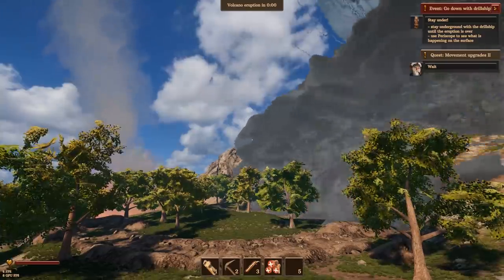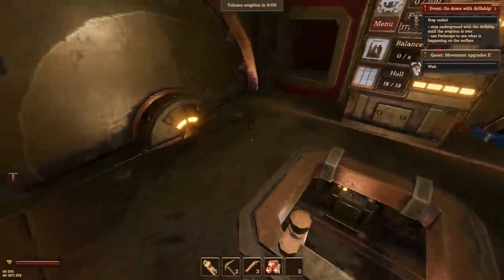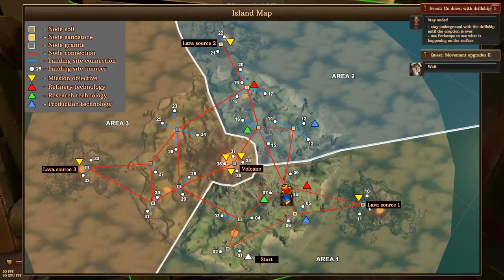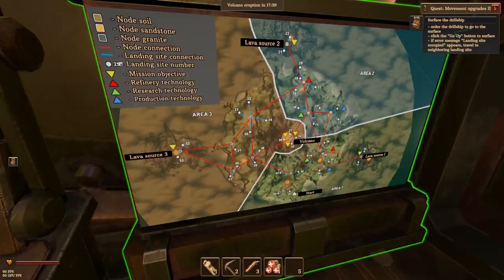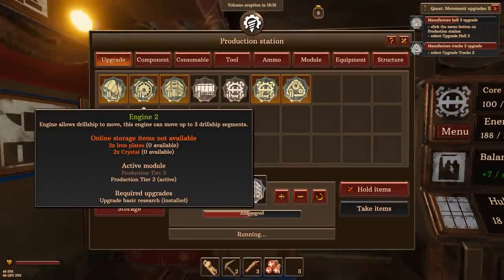It's amazing how quickly the land recovers after an eruption though, eh? That ash just disappears into nothingness. So I've cleared out lava source one — I guess I need to clear out lava source two and three. But we can't get into area two yet because we need to upgrade our drill. And we've got all the parts from area one. I haven't been to nine yet, but I think I pretty much finished area one, which is kind of cool. So we've made another segment, and once the hole is done we can go to the new area, get some iron, and then we can get an engine two upgrade and then get a new section.